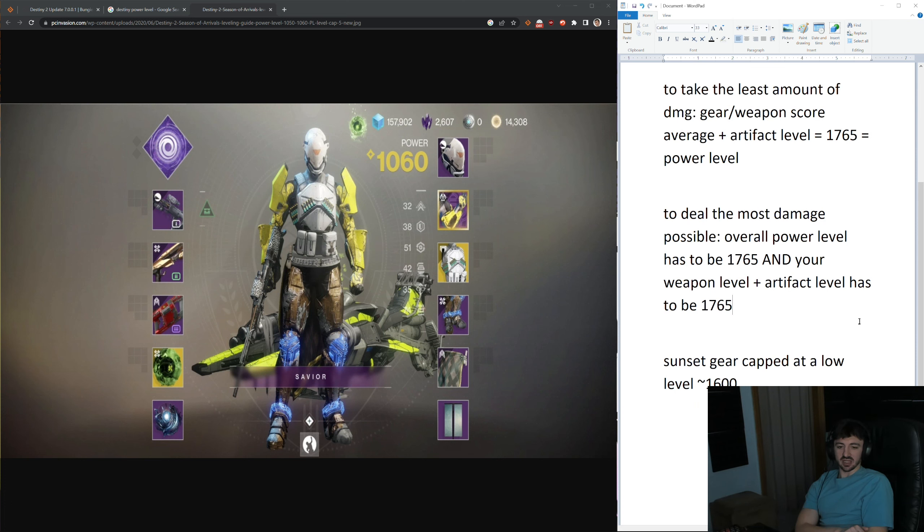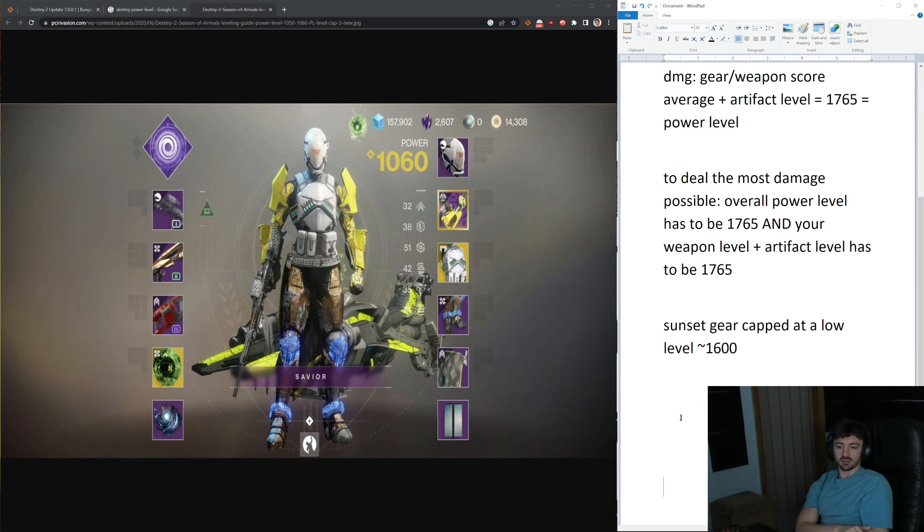The reason for this is because Sunset gear exists — and that's gear that is capped at the lowest level possible in the game, which I'm assuming for Lightfall is going to be around 1600. So since this is capped at 1600, even if you were 1765 power level and that number was showing right here, but you had a 1600 level weapon equipped, you would be doing less damage, because your weapon level plus artifact level would be lower than 1765.